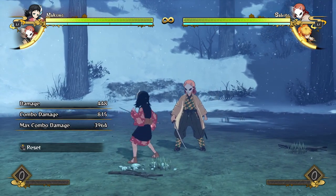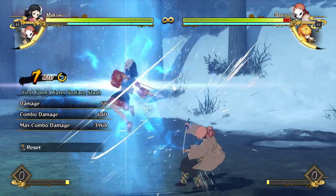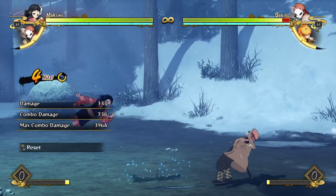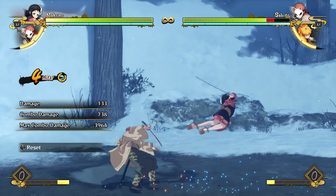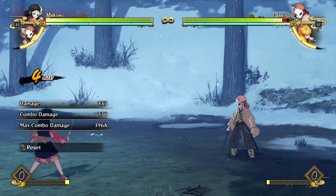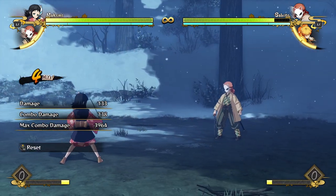Being airborne does mean she can do the aerial version of her water surface slash, which recovers a lot faster because she falls to the ground and instantly recovers. The attack string is also different depending on how many buttons you press — pressing the button only twice gives you that kickback, which is actually really useful. There's no other attack like it in the game where you just do two attacks and jump back within a single attack sequence. Usually you'd have to sidestep to jump away during an attack, but she just does that for free.